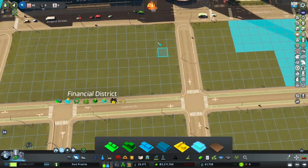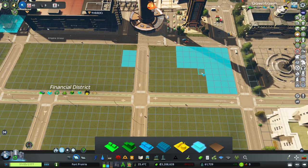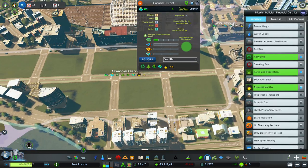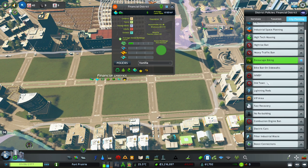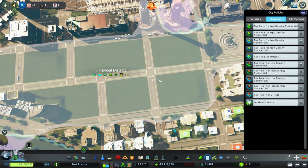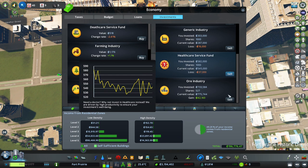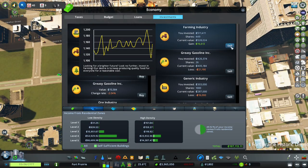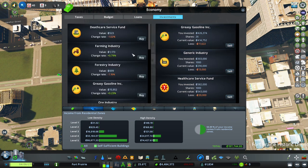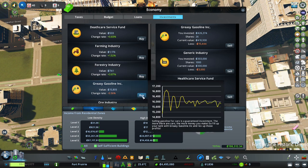We have a three-by-two option over here too. We don't have a ton of demand for offices - maybe to spur some investment, we should remove the tax raise for offices. Let's check on our investments while we're at it. We're losing money like crazy - let's sell. We're still losing some cash on others.